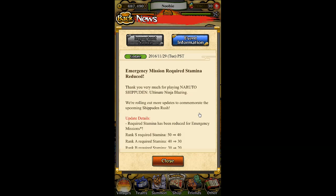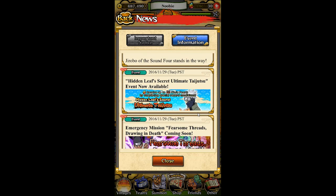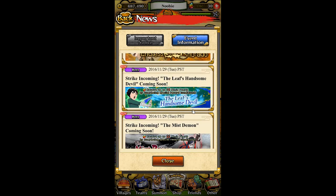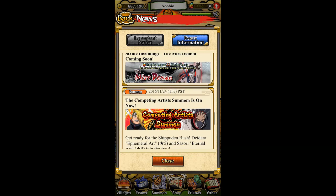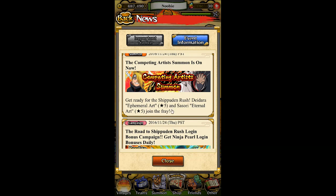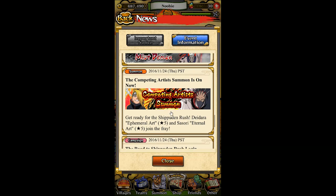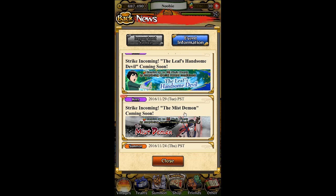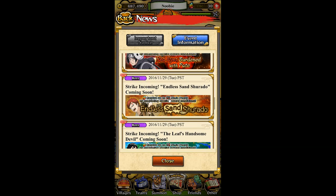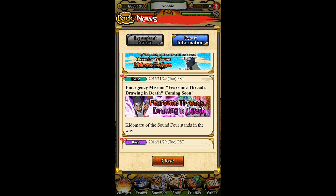Now let's move on to the events. I'm going to go over the English events first and then the Japanese version. Going from the bottom up — this is the Deidara and Sasori event, which I didn't have time to cover because I was moving. Coming up soon: Miss Demon which is Sabaza, incoming Farakali, incoming Gaara, incoming Itachi — we've gone through that before.